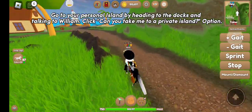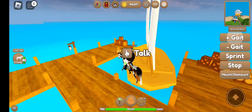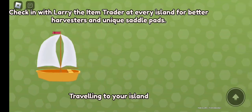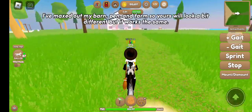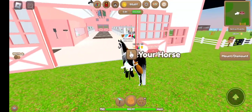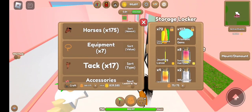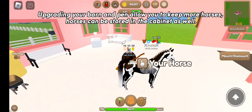Go to your personal island by heading to the docks and talking to William. Click the 'Can you take me to a private island?' option. Your island will always be at the top. I've maxed out my barn, pen, and farm so yours will look a bit different, but it works the same. Store items in your cabinet to free up inventory space. Upgrading your barn and pen lets you keep more horses, and horses can be stored in the cabinet as well.